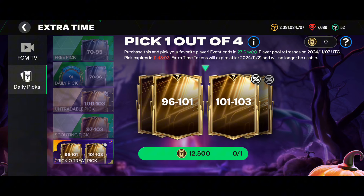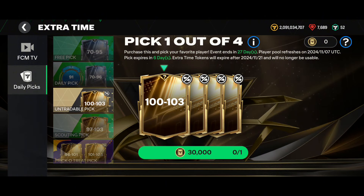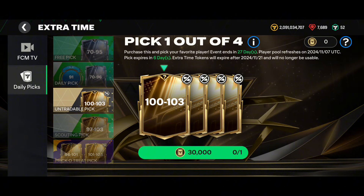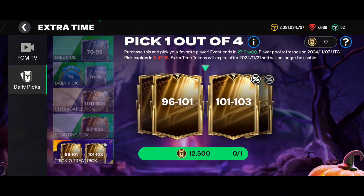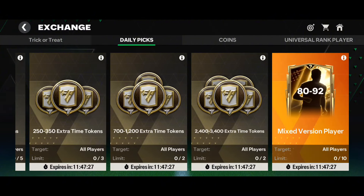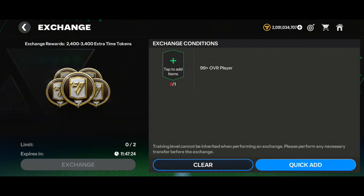If you are still stubborn, I will share the ways to get these market pick tokens. The first exchange will give you a 100 to 103 overall untradable player, but you have to use your whole squad. Let me talk about how many players you will need. For the 12,500 token exchange, let's go to the exchange section — you can see the market pick exchanges, and this 99 OVR will give us 2,400 tokens.